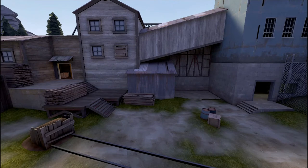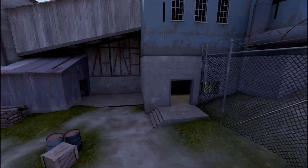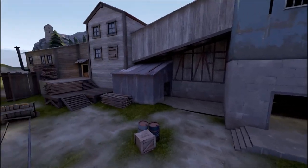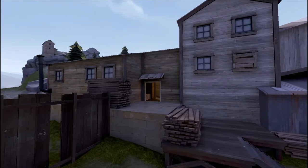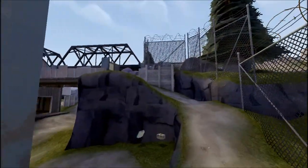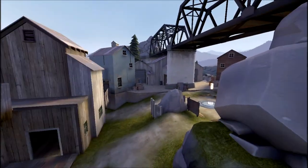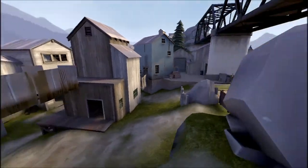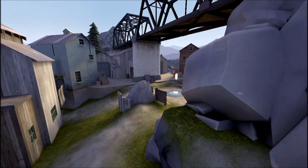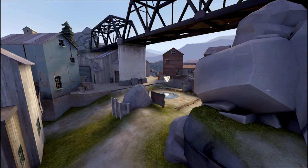This is a small map, you really shouldn't be getting confused anyway. You've got three pushes out: the cliff side push out, mid, and the stair side push out. I'm going to start with cliffs because that's a big part of this map. These cliffs just get you up high over the point and give classes that can really utilize height differences a bit of extra strength and power over mid.